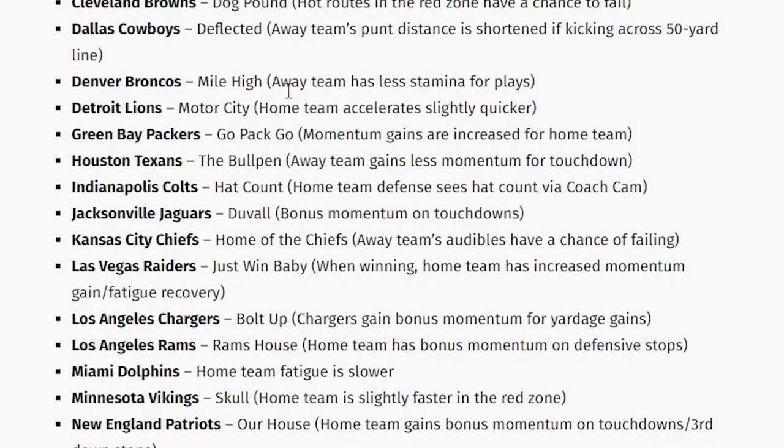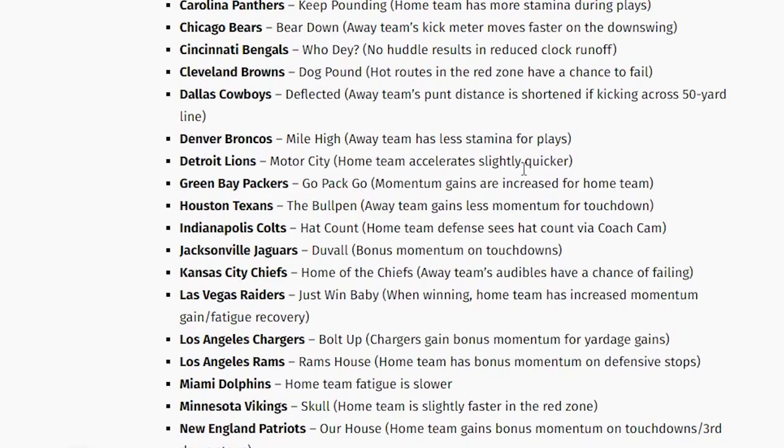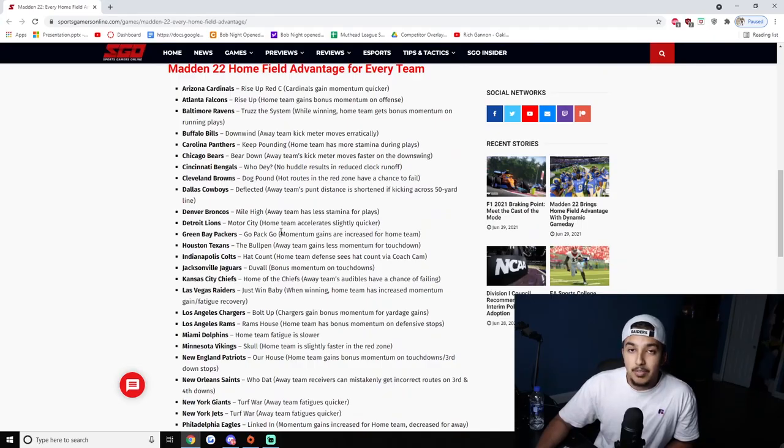Denver Broncos — 'Mile High' — one of the best ones. Circle this, star this: away team has less stamina for plays. That's just huge — offense and defense, you want to be in Mile High. Stamina is crucial. People who play fast-paced and want to go play after play will struggle. It's going to be a mental thing for a lot of players. Definitely one of the best ones — I'd use this if I were you.